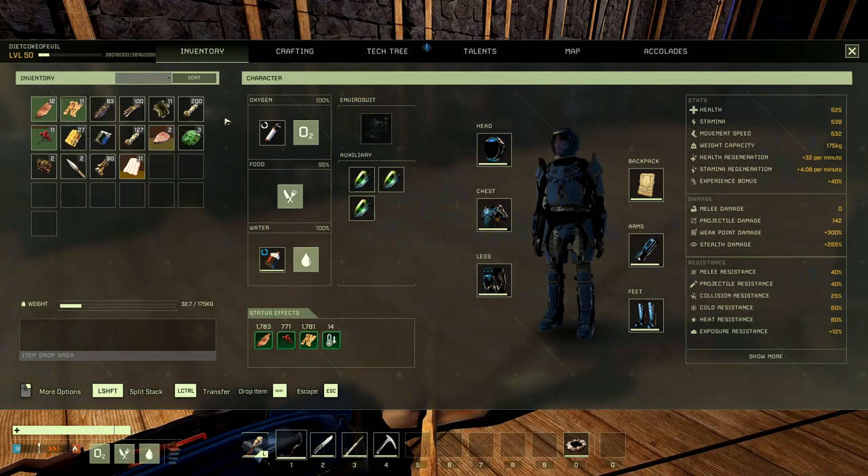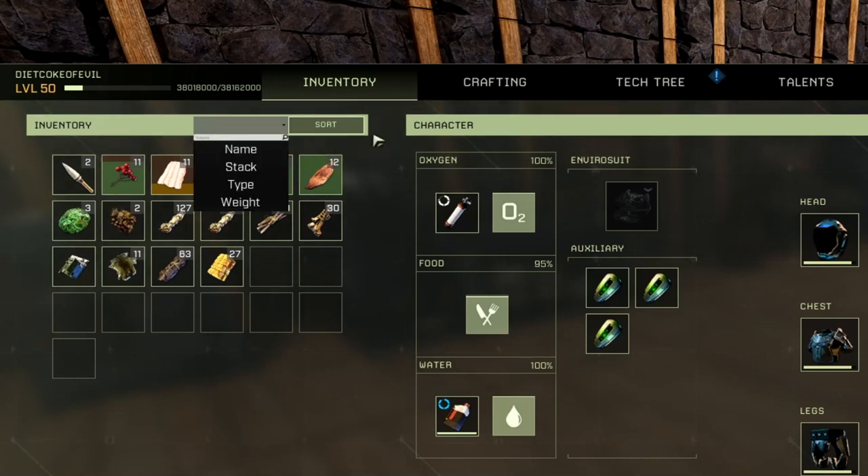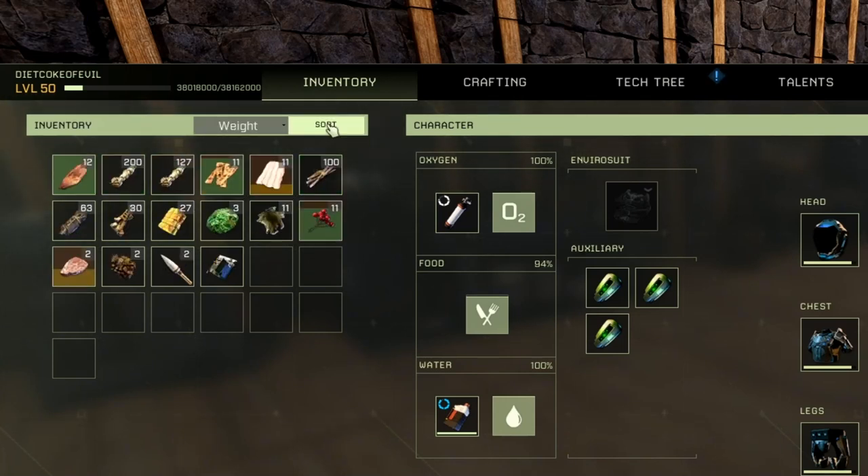We now have a sort option in our inventory. What you do is left-click this little gray box in your inventory right here, and you can sort it by name, type, stack, and weight. Hit weight and it'll sort it.